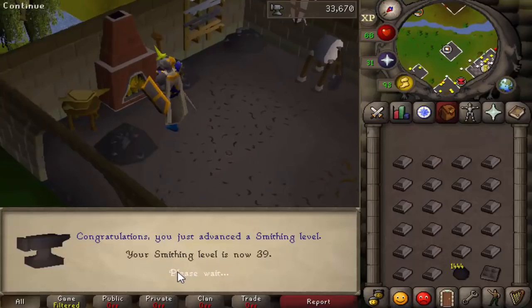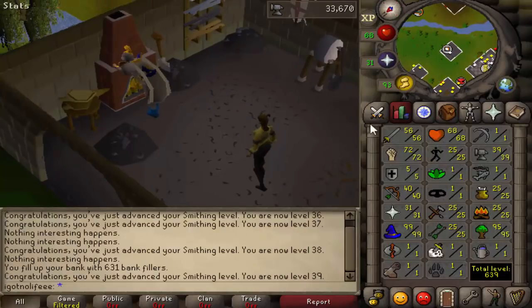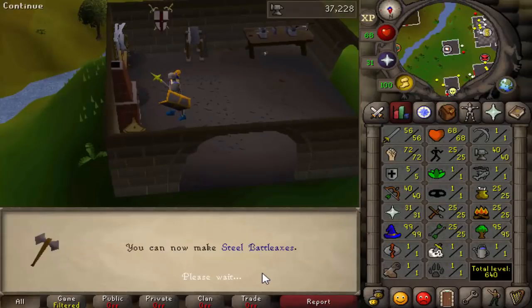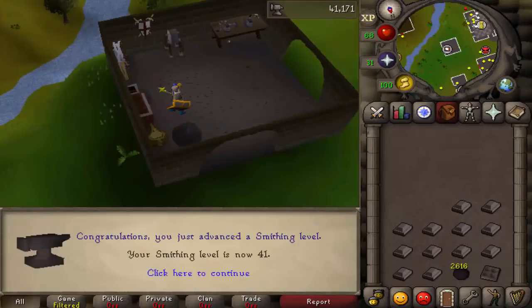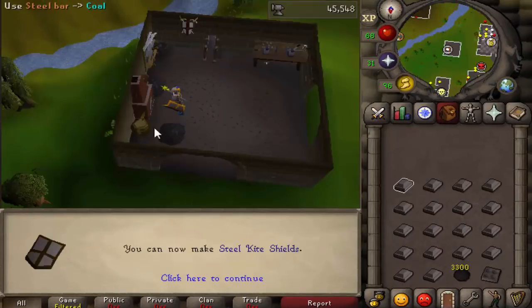I wanted to see how much money we could make in 30 hours of smithing cannonballs as well. I wanted to do this on a brand new account because if I did this on my main, I don't think I could forgive myself for wasting 30 hours making such a small amount of money. But people do this on side accounts for money, and I don't think anyone really does this on their main. So I wanted to just see how much money we can make and compare it to cutting magic logs, because they're equally AFK.